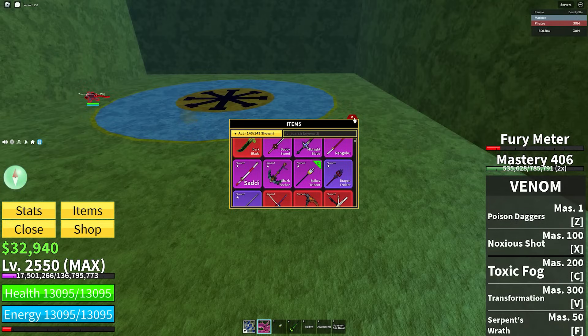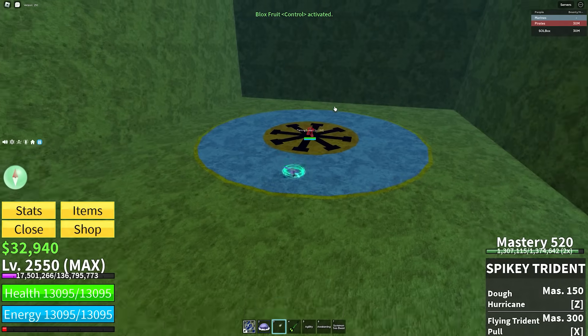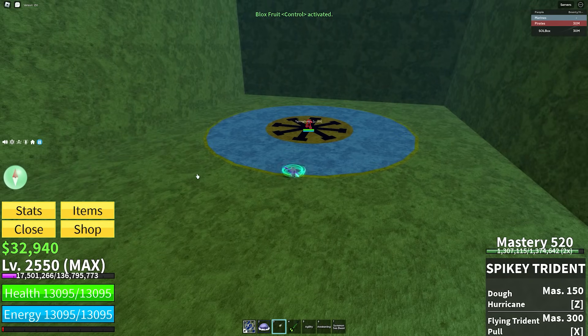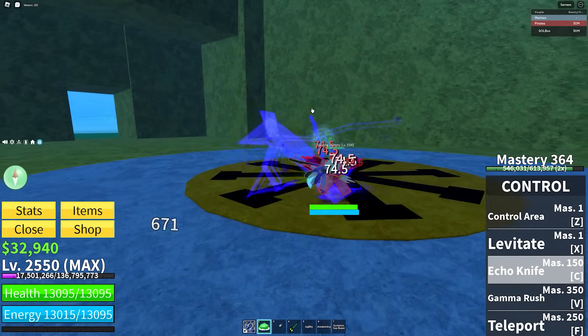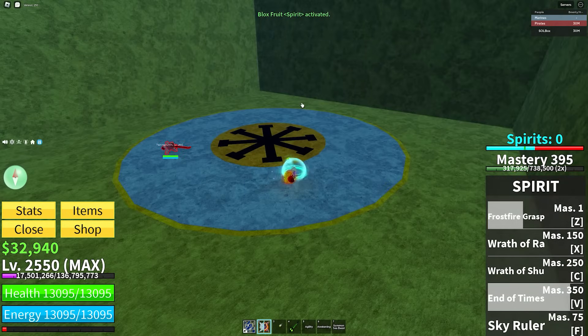Venom: I'm just going to go Spiky Trident — that's what I've been using whenever I use Venom. Control: Spiky Trident, easily pulls them back. If you use Echo Knife you can pull them back with Spiky and go into a combo.